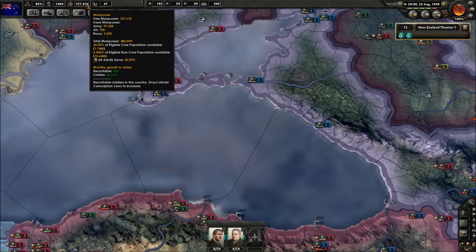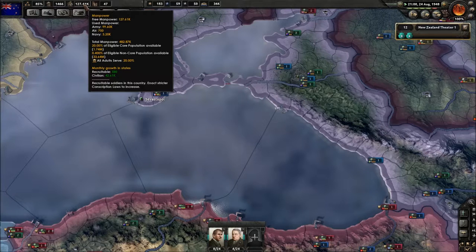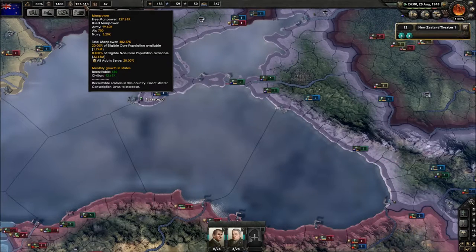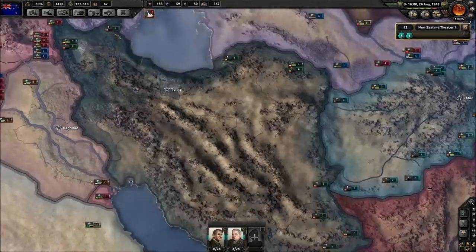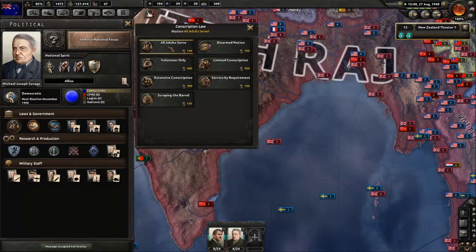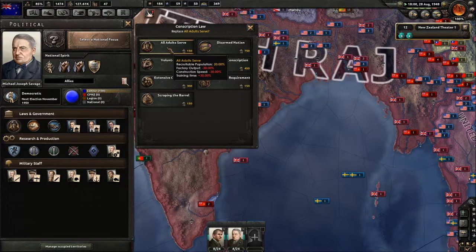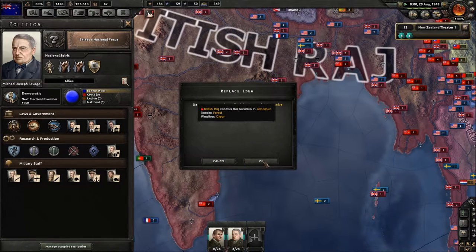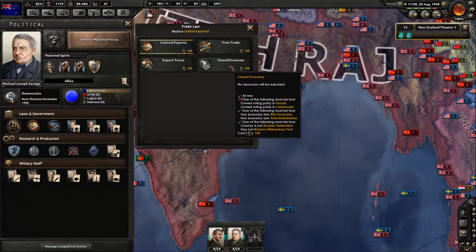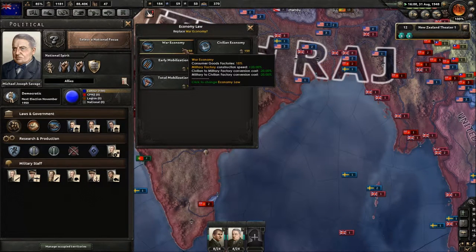1.74 million because of the areas which we've taken, but I can't recruit those. I want to change this to Search Conscription because this is affecting our construction speed — that's going to drop, but we don't really need it at the time being. Exports — closed economy we can't do, war economy we're in, so that's fine.